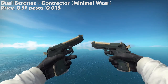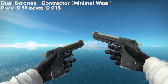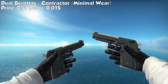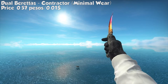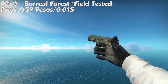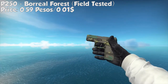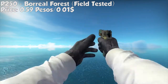For our third gun, it's the Dual Berettas Contractor, minimal wear. It has a pretty neat looking green pattern on a white gun — double gun, obviously. The price is 0.57 pesos or $0.01. I recommend getting that skin because it has a neat looking design. Next is the P250 Boreal Forest, field tested — my favorite gun. It has a camo plunge design and costs 0.59 pesos, or $0.01.